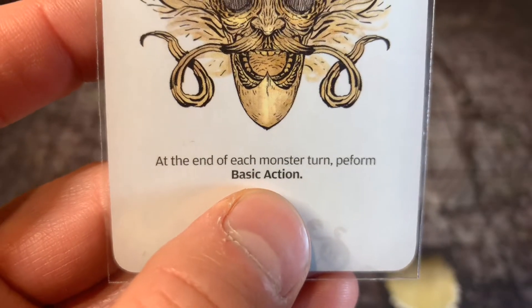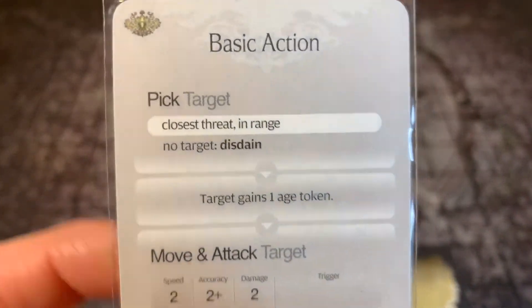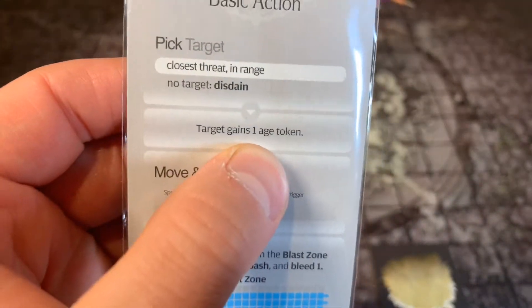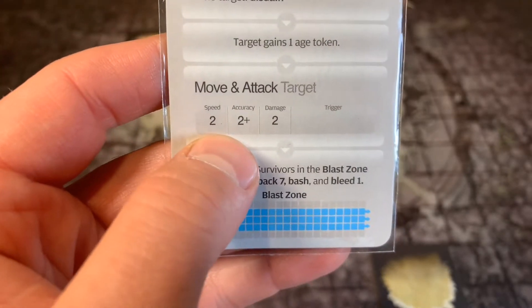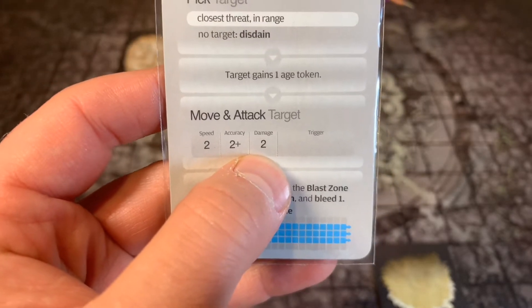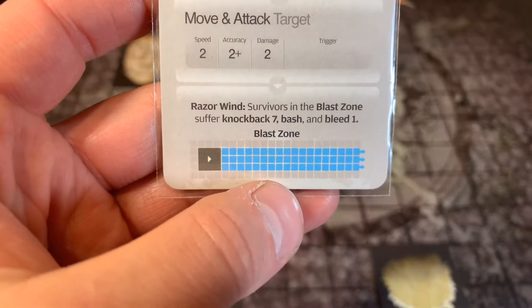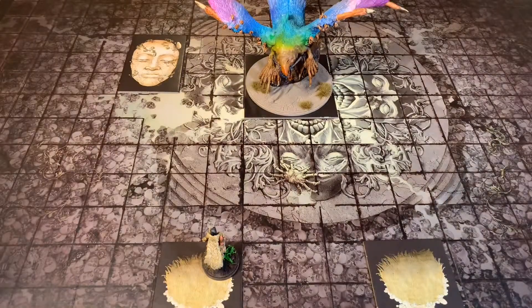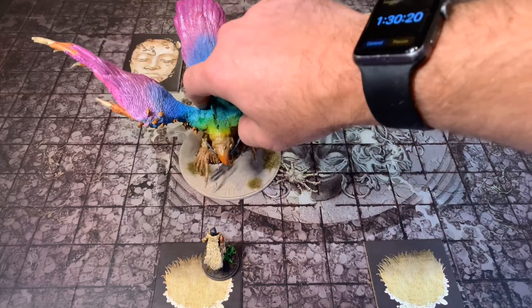Now that the monster has completed its turn, it's going to perform zeal — at the end of each monster turn, perform the basic action. The basic action is: closest threat in range, which is going to be Ashroot. She's going to gain one age token. This is going to move and attack with a speed of two — but I have plus one speed, so it's a speed of three, two accuracy, two damage. With the damage token, I'm going to take three damage. Then I'm going to be hit by razor wind: survivors in the blast zone suffer knockback seven, bash, and bleed one.